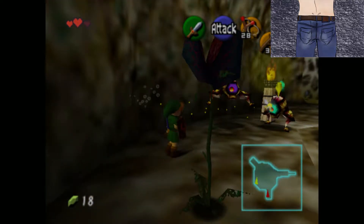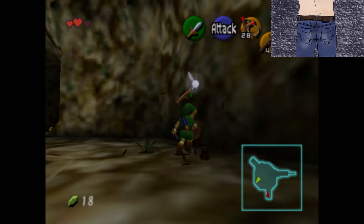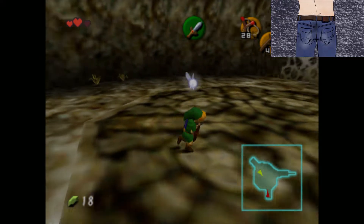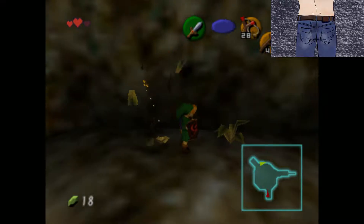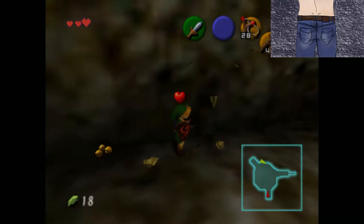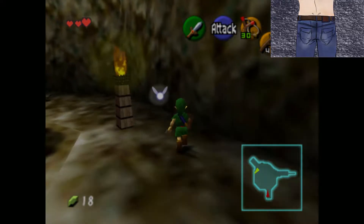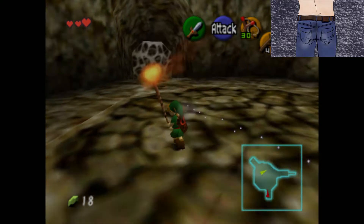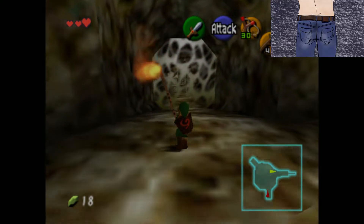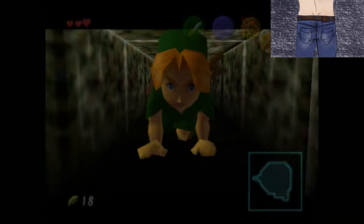I'm going to fight them the hard way — I never do this, but hopefully there's going to be hearts or something. Lots of chaos happening. Hearts? Maybe? Anyone? Bueller? Give me hearts. Thank you, oh thank you so much. That's a bomb wall — I can't get through that right now, so I'm going to save that one for later.